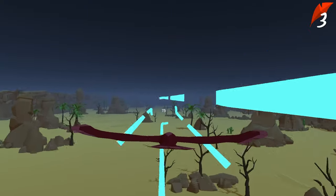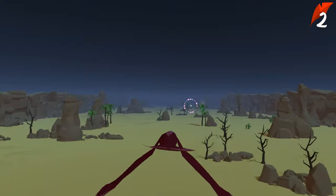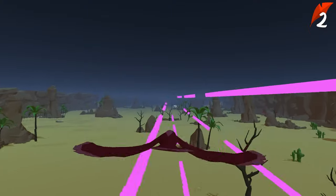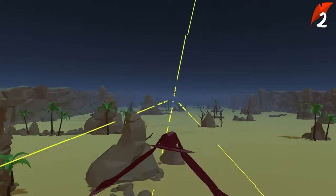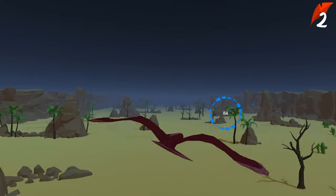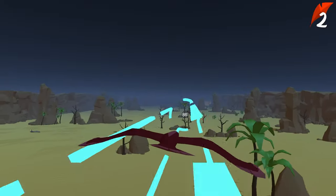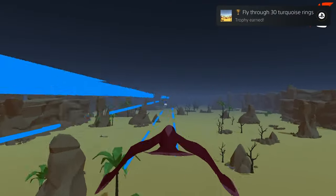The best way to describe this is that it's an arcade-y flight sim game. You're a bird flying through different colored rings by moving the left stick. You've got three lives, which you can lose either by hitting something or by missing a ring. Over time, your speed will increase, and that's literally all there is to know about this game.